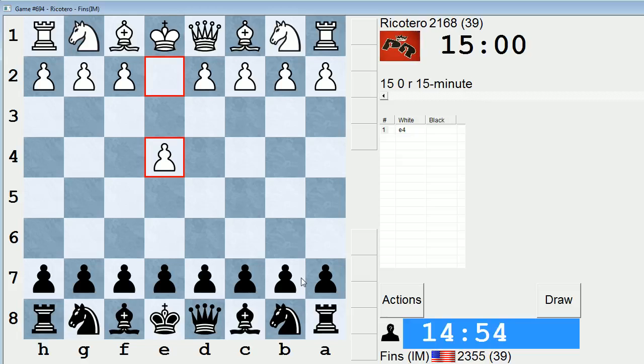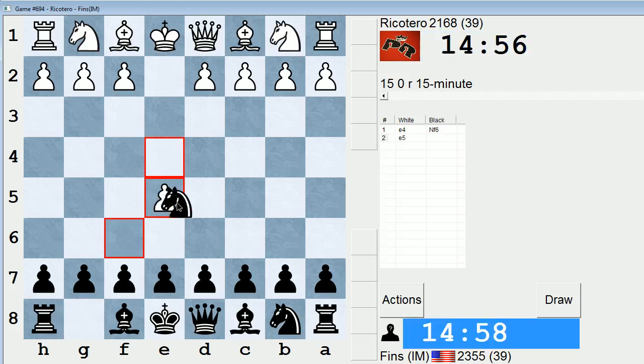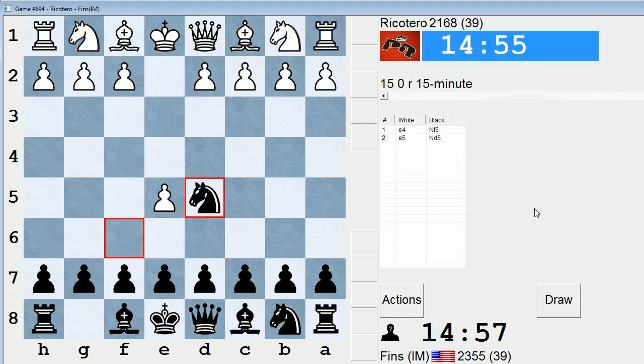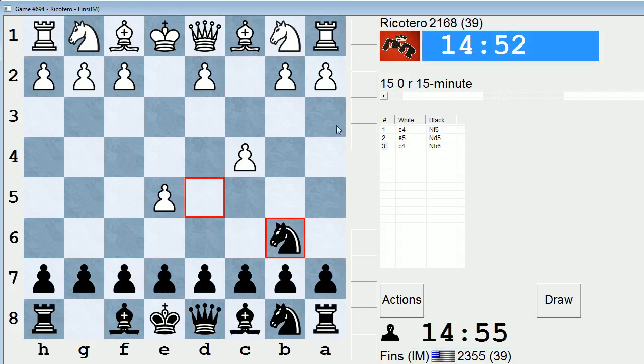Hey guys, this is John, and I'm playing Rico Terro in the 15-minute pool on ICC. Let's play Alekhine's Defense. I played this one other time in 15 minutes and I won that game, so let's give it another whirl. Rico Terro is 2168. He's sporting a Puerto Rico flag in his avatar — I wonder if he's from Puerto Rico. You never know.